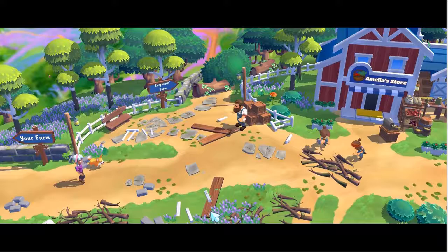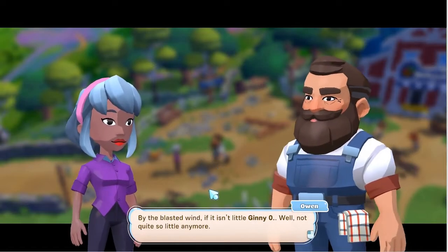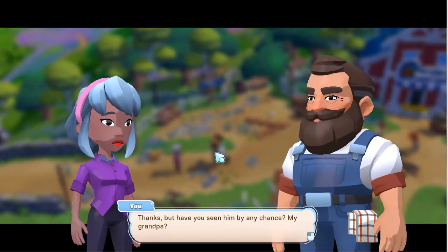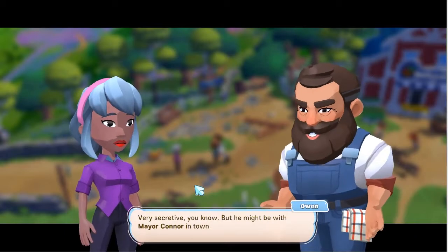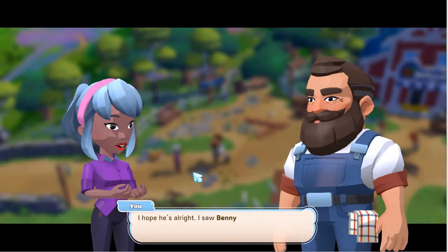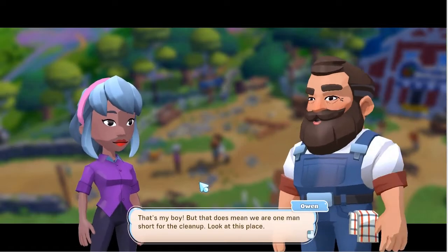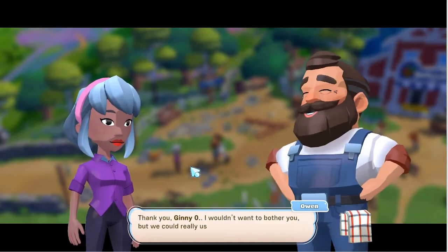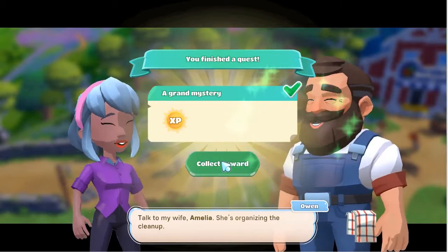Let's go talk to Owen at the carpenter's homestead. Oh dear, things are all messy here too. 'By the blasted wind! If it isn't little Ginny — well, not quite so little anymore. Your grandpa told me he was handing over the farm to you — congratulations.' Thanks, but have you seen him? 'No, not for a while actually. Your grandfather was acting a little strange recently — very secretive. But he might be with Mayor Connor in town. Unfortunately we can't get into town — the storm destroyed the bridge.' I can help with the cleanup.